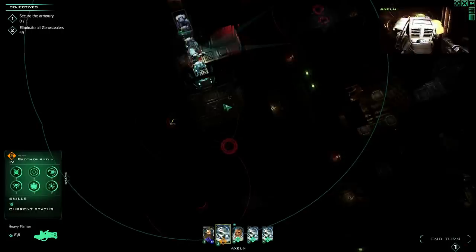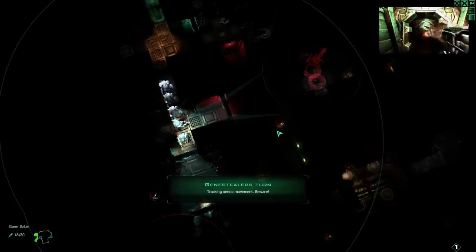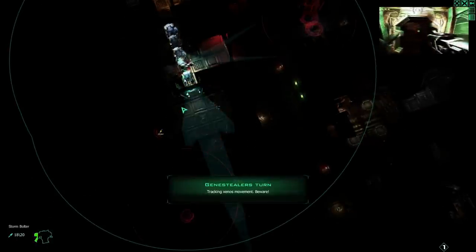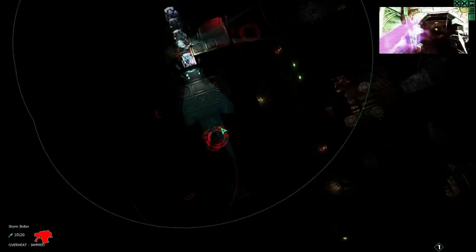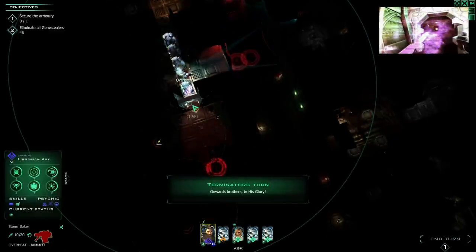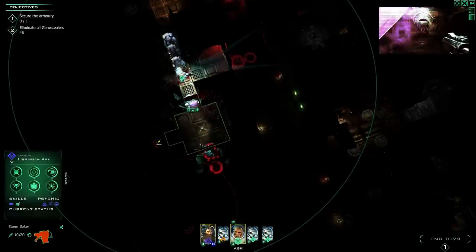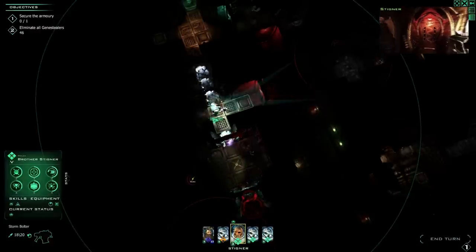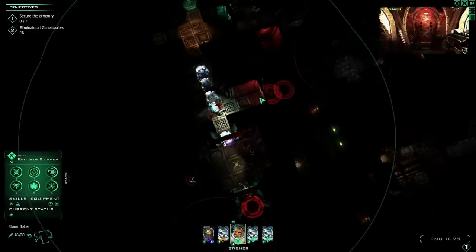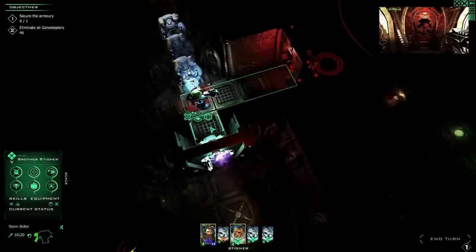We've got more than enough clearance to make this work. We've got bullets right there — let's reload that. Hopefully we don't end up with too many specials in here. He's chewing through them pretty quickly; whether or not he's going to be able to keep that going remains to be seen. They're going to come straight through there. Technically I could have him drop a proximity mine over here so you can see how it works, but it's a little tight for that.